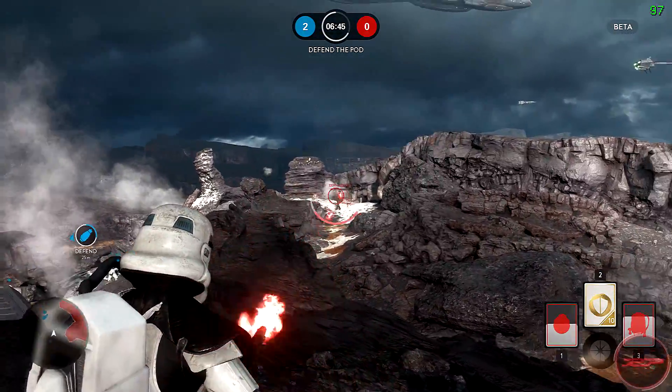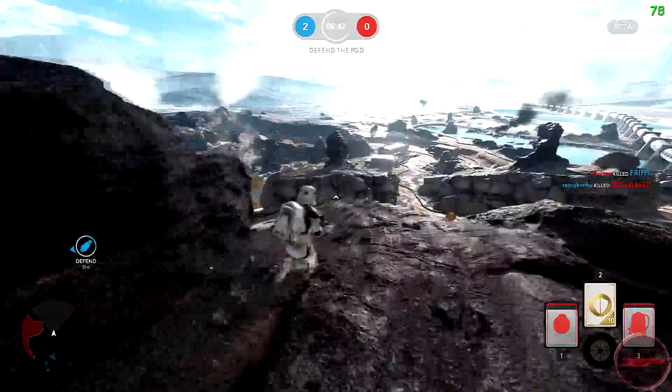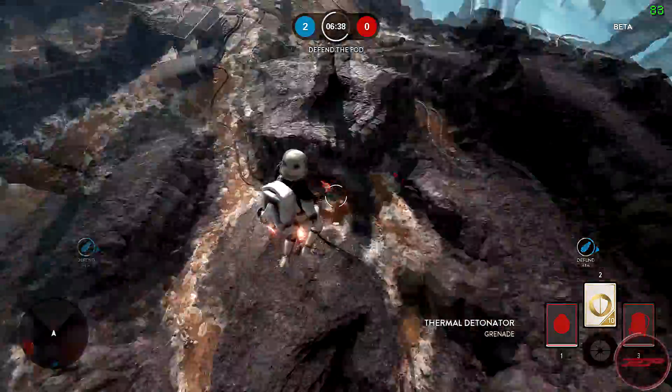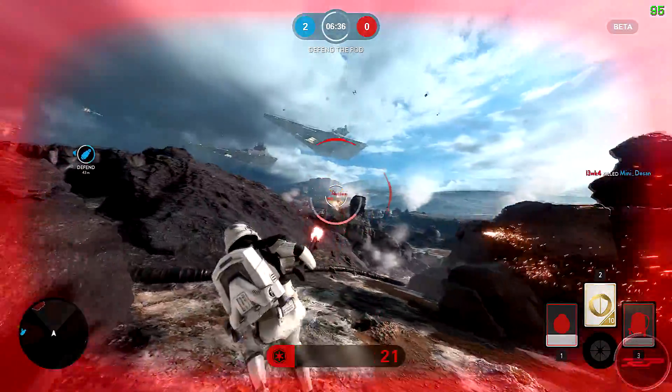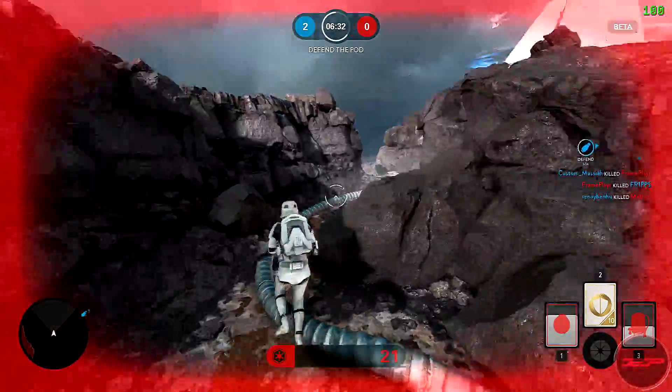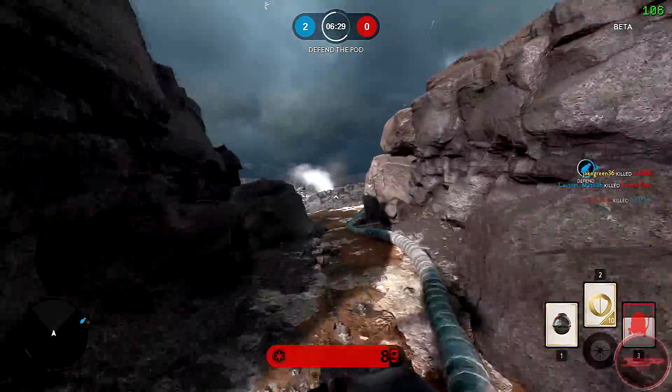Whatever build you're playing on, the best case scenario is 60 FPS. Trust me, you will not truly enjoy this game if it isn't at 60 FPS. That's the performance you can expect on the 970 and the 750 Ti respectively — I'm actually quite happy with the performance I'm getting.